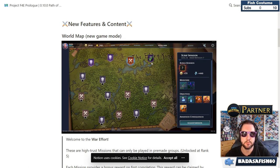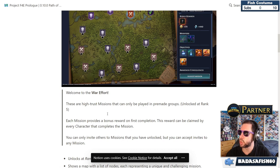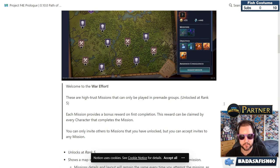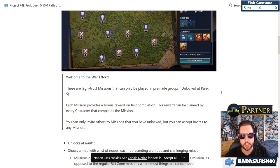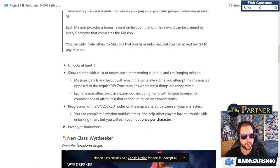New features include a world map and a new game mode called the War Effort. These are high-trust missions that can only be played in pre-made groups, unlocked at rank five. Each mission provides a bonus reward on first completion, claimable by every character that completes it. You can only invite others to missions you have unlocked, but you can accept invites to any mission.